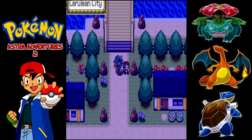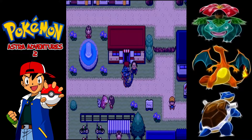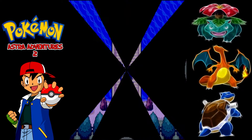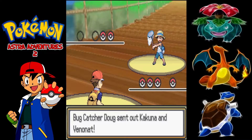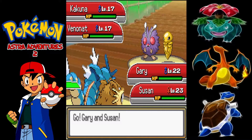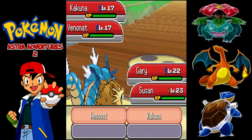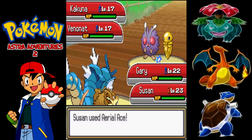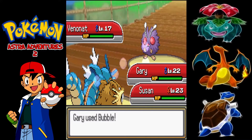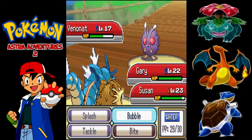She heads off straight away but we need to go back and heal — then we've got a mammoth of trainers to take on. Starting with the first one on the bridge, we've got Bug Catcher Doug, and it's actually a double battle: a Kakuna and a Venonat. They are lower level than what we've got though. We go for a Bubble to do damage on both, and then Susan's Aerial Ace takes out the Kakuna in one hit. When I said in the last episode that Susan hits hard, now you know why.